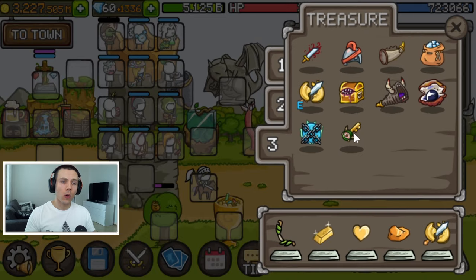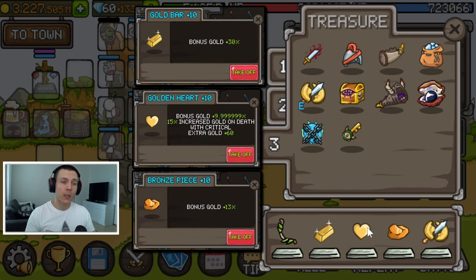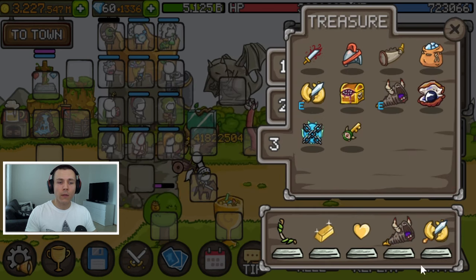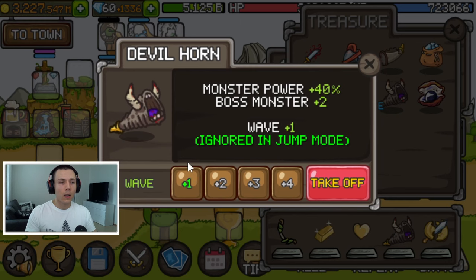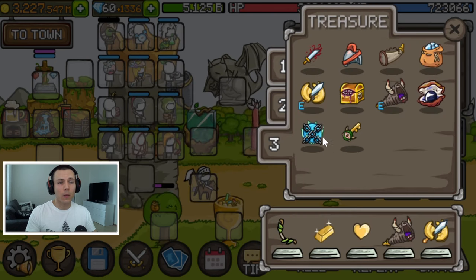For treasures, we use the full gold-boosting set: Gold Bar, Golden Heart, and Bronze Speech are fairly obvious choices. We also include the Worthless Coin — in time mode (time auto battle) it gives an additional +15% bonus gold, acting as another gold-boosting treasure. Note that if you want to use the Devil Horn in time auto battle, Devil Horn +1 is not worth dropping a gold-boosting treasure for; you'd need to go higher than that.